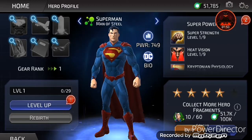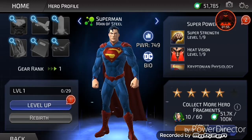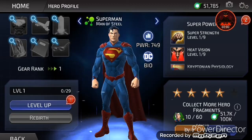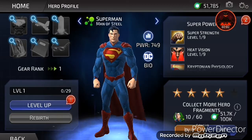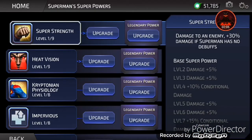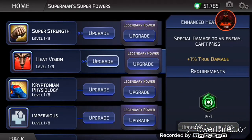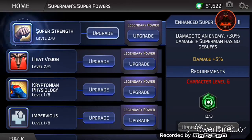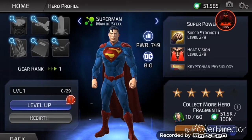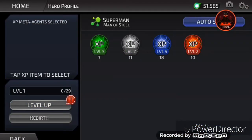So he is a four-star — one, two, three, four. If a character costs 90 tokens and you get all 90 tokens, they're automatically four-star because that's 90 tokens. So four-star Superman here. We're gonna upgrade him — he has super strength, heat vision, and Kryptonian physiology.